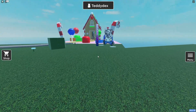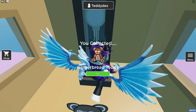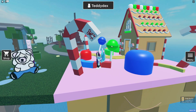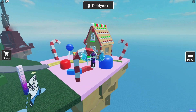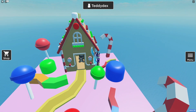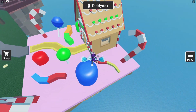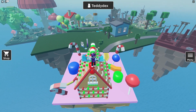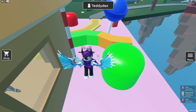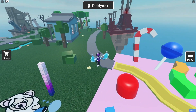Now let's get the gingerbread teddy over here. After that, there's an extra one on this candy cane — jump up and get that one. We also have the lollipop teddy: it's up there, so jump up here and then right — got the lollipop teddy! I nearly fell off — that would not have been good.